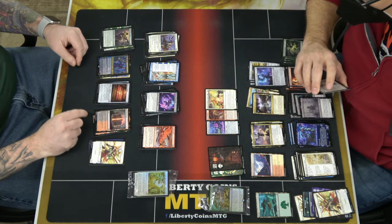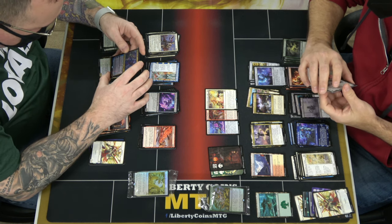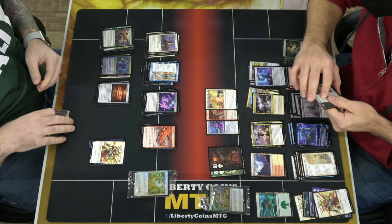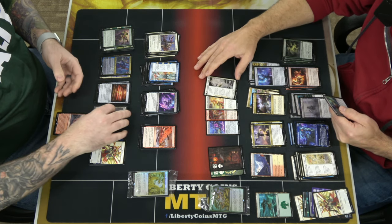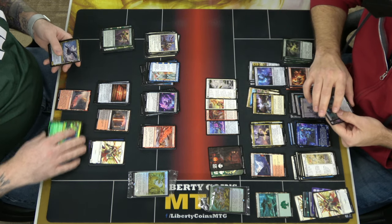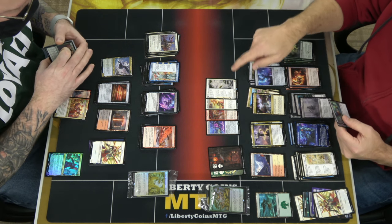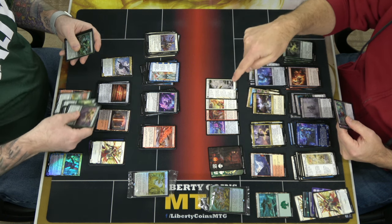Going through my rares: Arch of Order, Otherworldly Light — an X white instant where as an additional cost you may exile white cards from your hand; the spell costs two less for each card exiled and it exiles a target artifact, creature, or enchantment with mana value X or less. Also got a land-search card: search for a basic land, put it in your hand, then discard a card and put a land with mana value two or less onto the battlefield tapped.